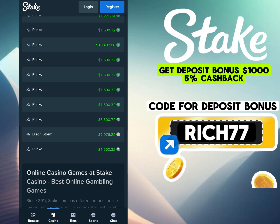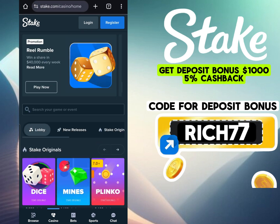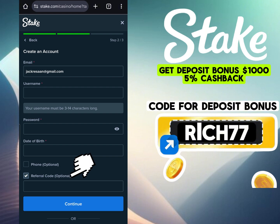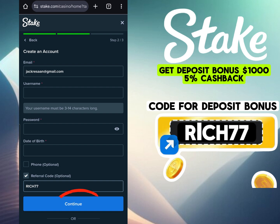I will also show you how to get a bonus of up to $300 and 5% lifetime cashback for each deposit, which is not available to regular players. To activate deposit bonuses, cashback, and instant payouts, register and enter the code RICH77. Only with it, privileges are unlocked — up to $1,000 bonus and 5% cashback — conditions that regular players do not have.